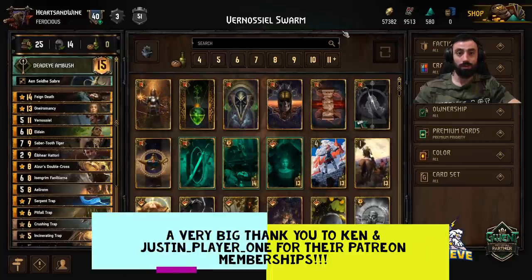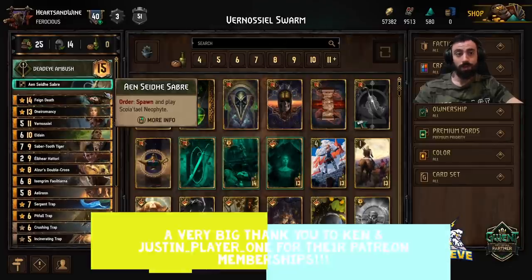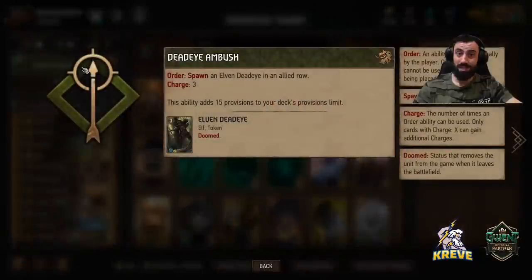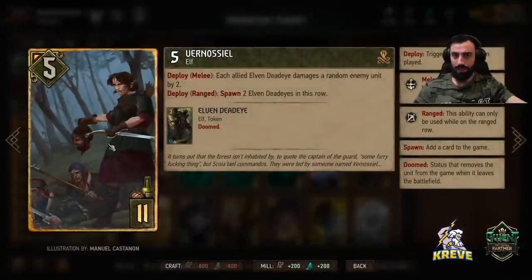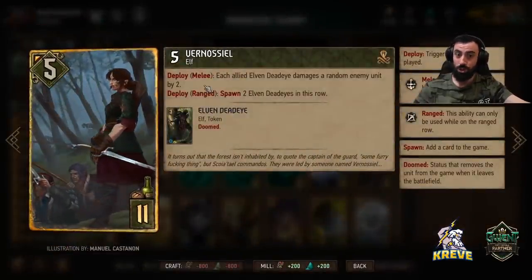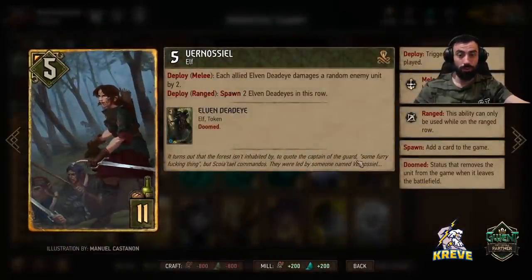Hey, what's up everyone, welcome back to another one of my deck guides. Today I have a Squaretail deck for you. The leader ability we're going to be using is Deadeye Ambush — it allows us to spawn an Elven Deadeye in an allied rogue. We have three charges of this, basically three tokens spawned. We're looking to save the leader ability for the end of a match when we're playing Venosul, contributing to more damage when we play her on the melee row.